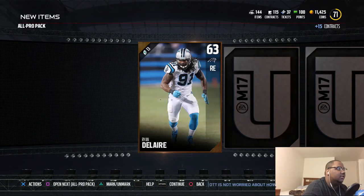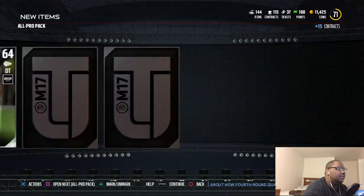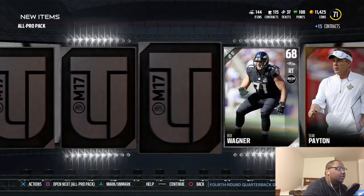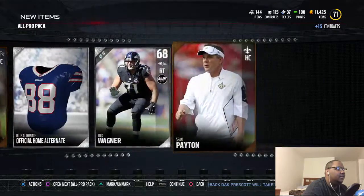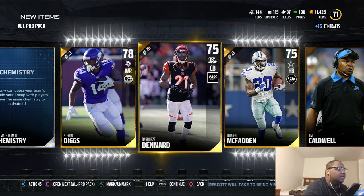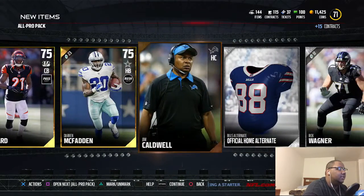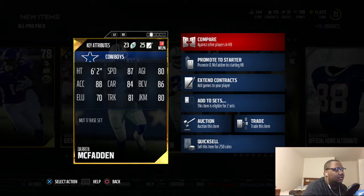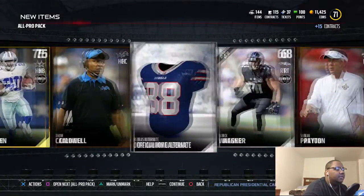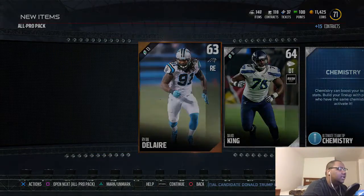Third pack, going from the back: Ryan Delaire, David King, Sean Payton, Ricky Wagner, Jim Caldwell, Darren McFadden, Stefon Diggs — pretty speedy. Darren McFadden 81 truck, not too bad. We got Bills so we're getting some offensive line players, which is very key this year — I definitely like that.